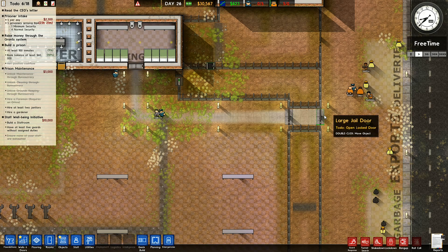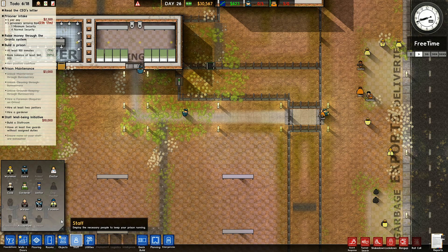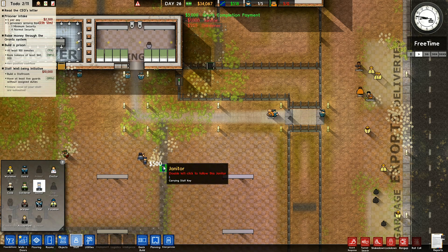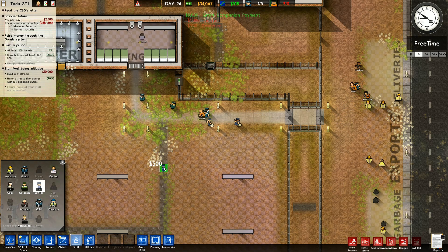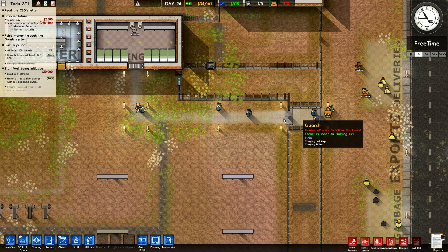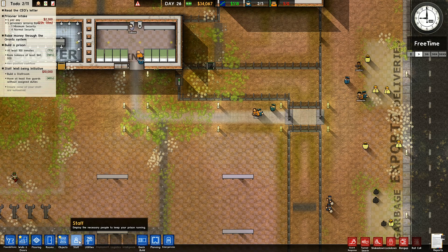Before anything else happens, I need to unlock things. I need two janitors and a gardener - staff: gardener, janitors one, two - grant completion five thousand dollars. So they're going to go around and start doing a load of cleaning.